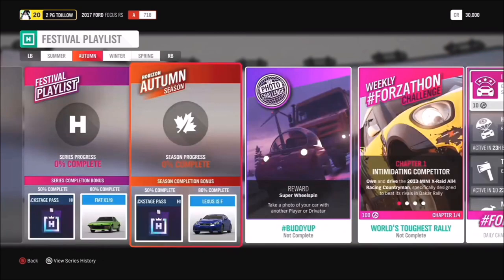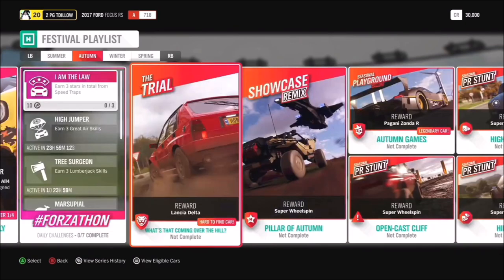From Autumn at 50 you can get yourself a Horizon Backstage Pass, and at 80 you can get yourself a Lexus IS-F. The photo challenge for Autumn is hashtag Buddy Up - take a photo of your car with another player or driver. It doesn't have to be a buddy, just anyone you can find. Then the Autumn Trial - coming over the hill - it's not a monster!